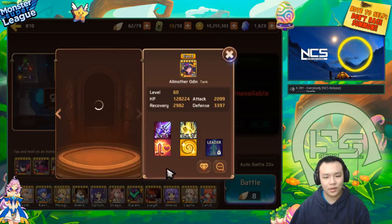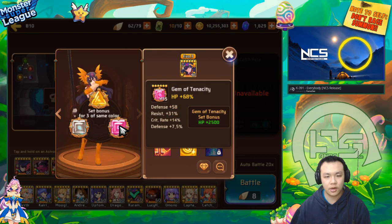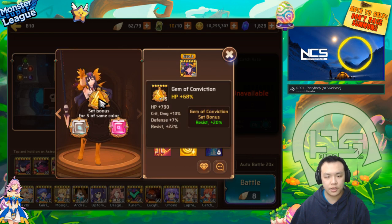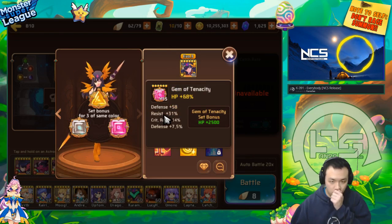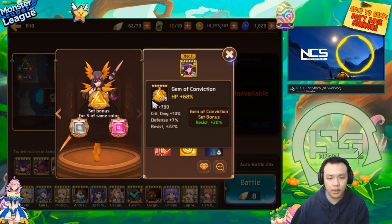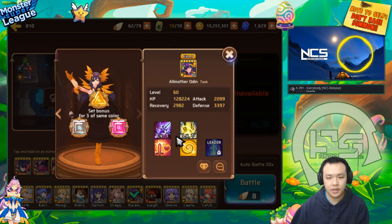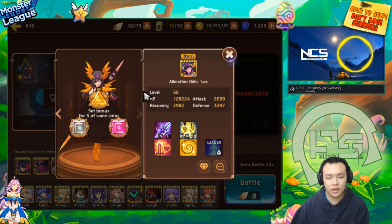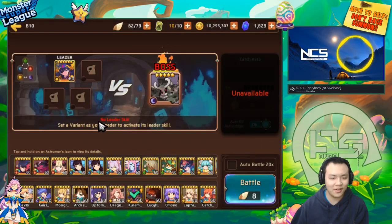So this Light Odin is currently geared with, I think it's a broken set, but it is a six-star triple HP six-star set, and it has very, very high resist — this one's got 31, this one's got 22, and then this one's got 26 — so definitely very, very high resist. Light Odin is definitely really, really strong for PvP. Also EVO 3, fortunately not variant, but then again I don't have a variant either — variant nat 5s are super hard to get.